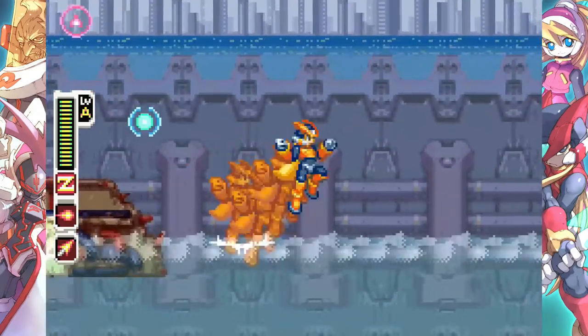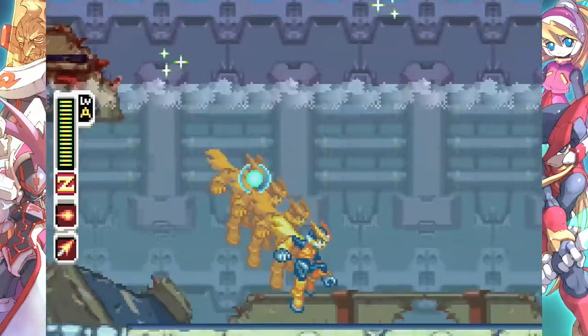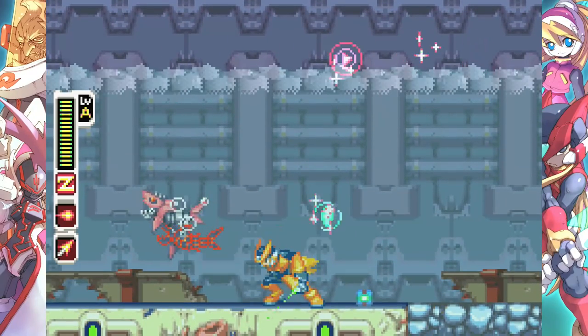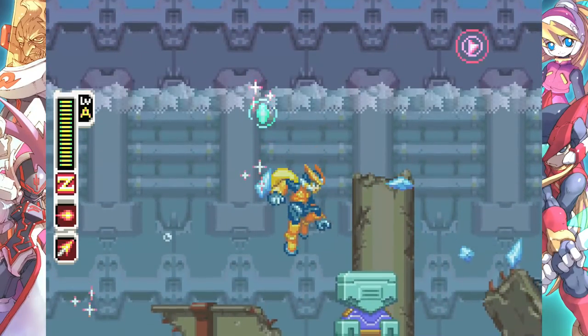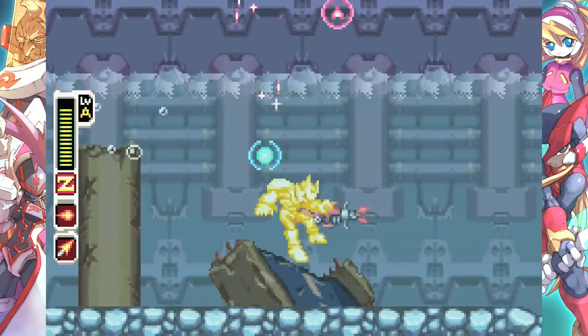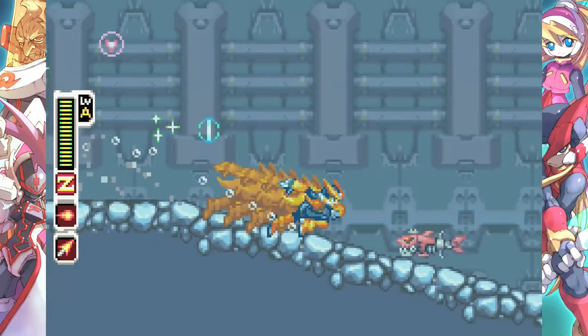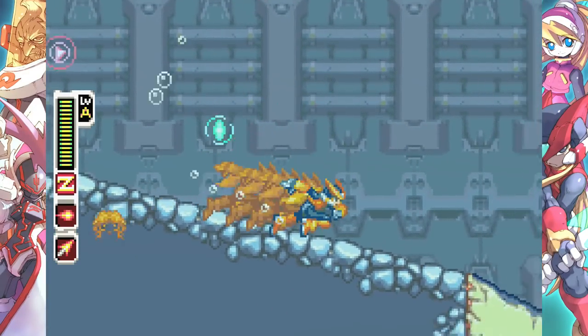All right. Let me demonstrate the Splash Jump Foot Chip — it allows you to jump across the surface of water. But you can't really do it from below the surface, so...